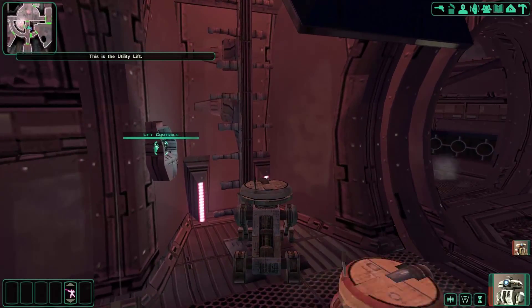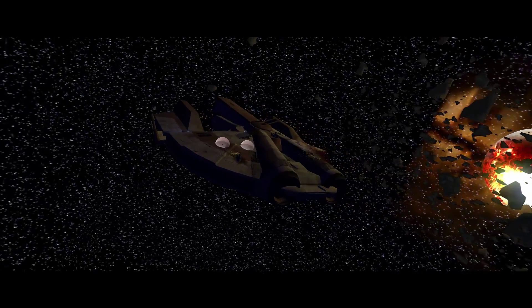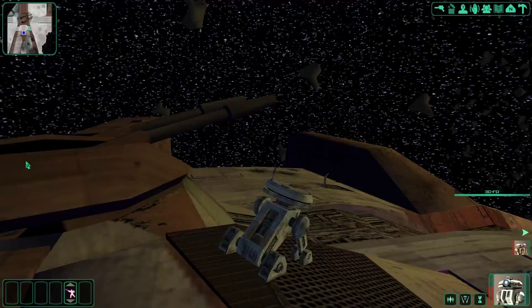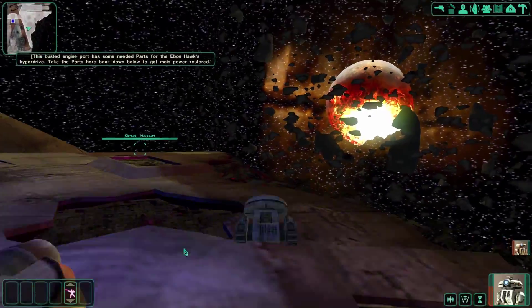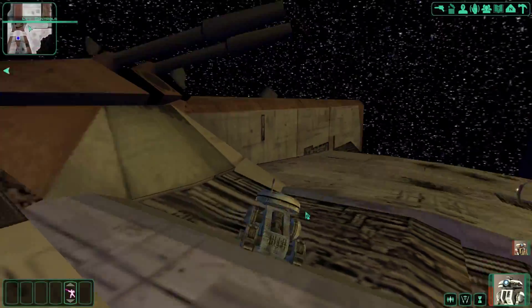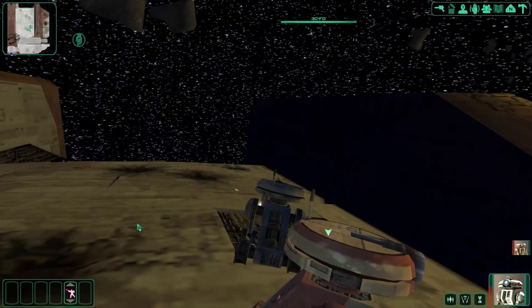We're going to go outside. This is just a little tutorial section that shows you how you do your thing. Here I am outside — magnificent. Looks like we're in some real deep doo-doo. Lots of mines on the ship, massive hole in the side, some unexploded ordnance on top. This is the starboard side of the Ebon Hawk — let's take these parts. This busted engine port has some needed parts for the hyperdrive. These exposed wires control the door to the starboard — success, that door's open.